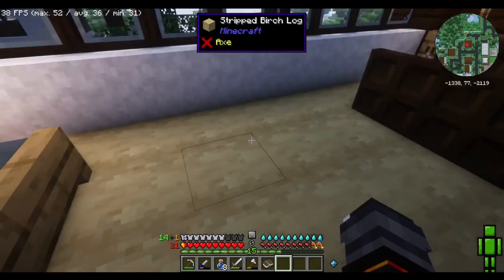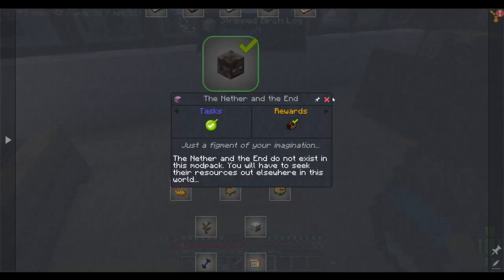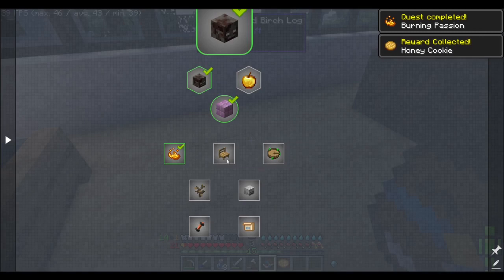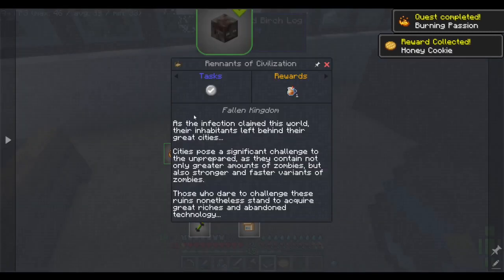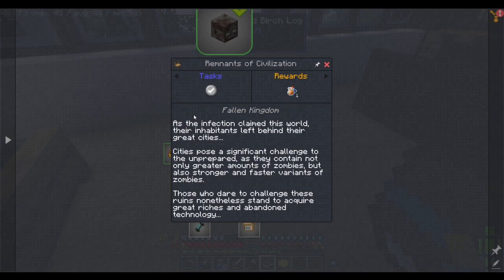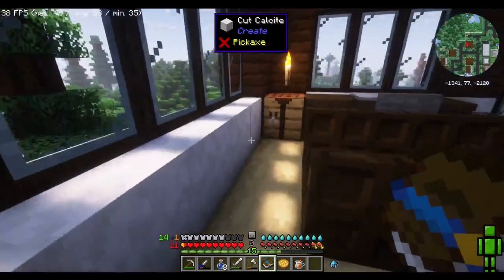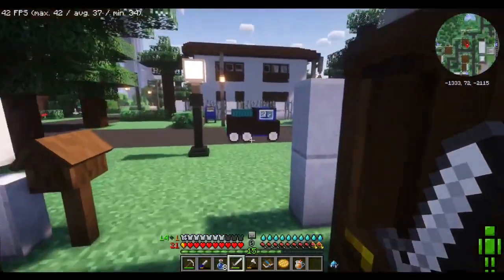You will have to seek their resources out elsewhere in this world. I got a bacon sandwich — it's got a percent chance of giving me a golden apple. God damn it, I wish it would have gotten me a golden apple. Burning passion: many nether materials can be found in volcanic biomes — use the nature's compass to seek it out. God, there are so many rewards. As the infection claimed this world, their inhabitants left behind their great cities. Cities pose a significant challenge to the unprepared, as they contain not only greater amounts of zombies but also stronger and faster variants. Those who dare challenge these ruins stand to acquire great riches and abandoned technologies. Alright, I'm going to do those later — I feel like I've just been sitting here reading this book and getting rewards for too long.